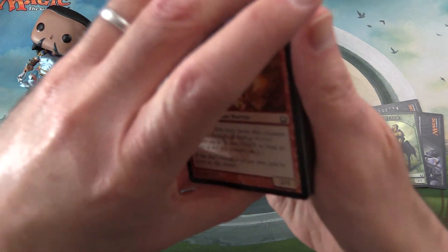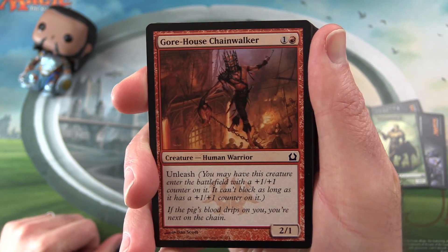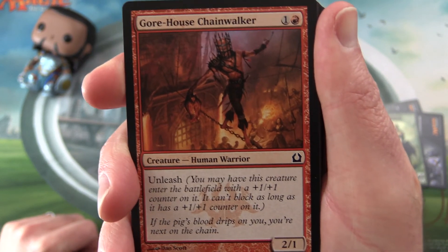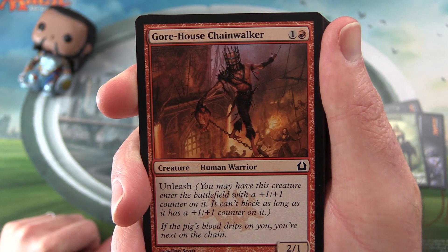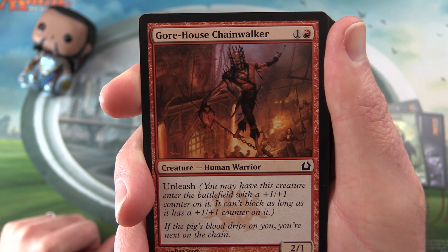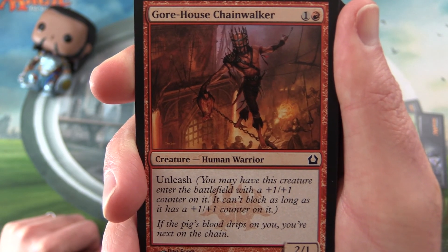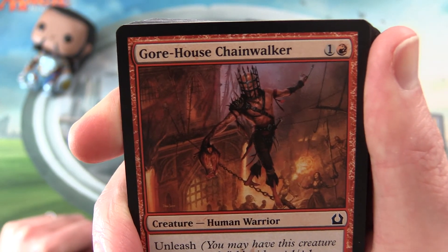In the common slot, my pick today is the Gorehouse Chainwalker — Human Warrior, 2/1 for 2 mana. Has the unleash ability: you may have this creature enter the battlefield with a +1/+1 counter on it, but it can't block as long as it has a +1/+1 counter on it. 'If the pig's blood rips on you, you're next on the chain.'